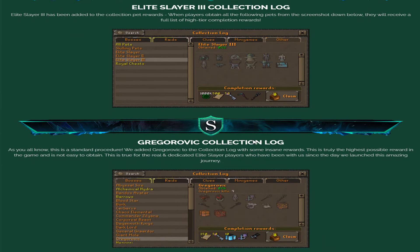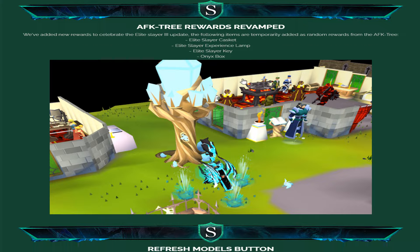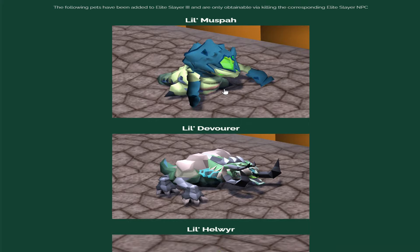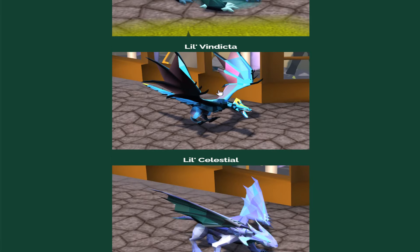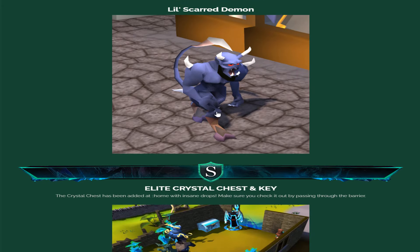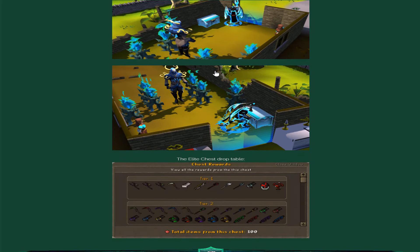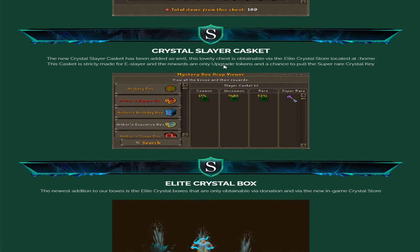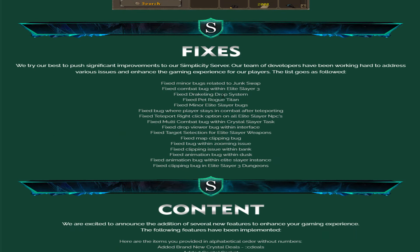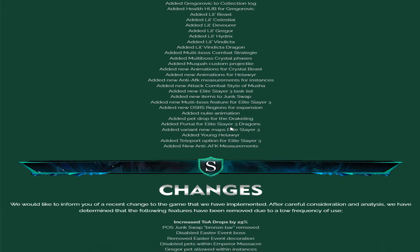We also have the Elite Slayer 3 collection log with completion rewards, the Gregorovic collection log, the AFK 3 rewards revamp, the refresh model spot, and Elite Slayer 3 pets — these are very good looking. There is also the Elite Crystal chest and key, which I'll be opening in-game later. We have the Crystal Slayer casket, Elite Crystal box, and Crystal Owner box, as well as fixes and other content updates. Look how much they have added into the game.